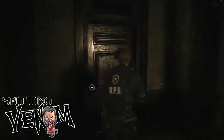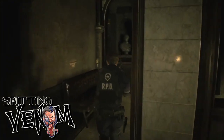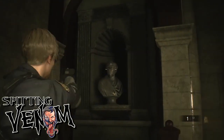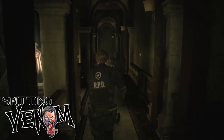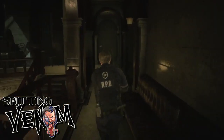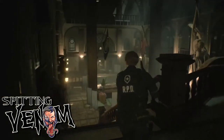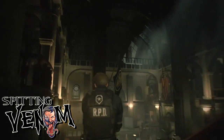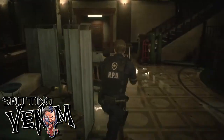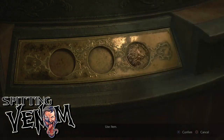This is the door to the secretary's office for Chief Irons' secretary. I wanted to come and see — I knew you probably couldn't go through it, but I still wanted to test it out. I think where the demo ends, the next logical step is coming up these stairs and going through that door we just tried, because then that would bring us back to the side of the RPD where Claire might be at the bottom of the stairs outside where the helicopter crashes, and also where we have to put the fuse in to get back to the main hall.